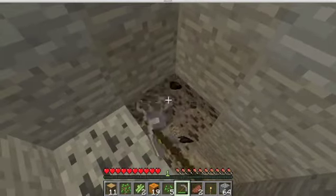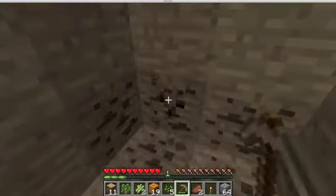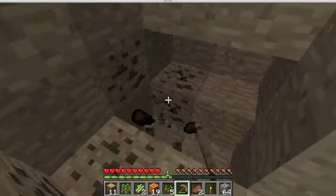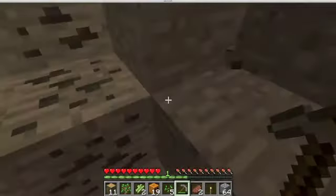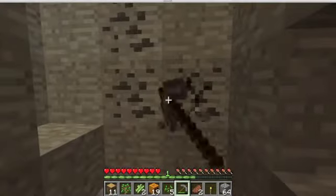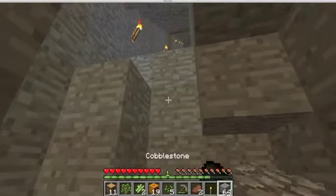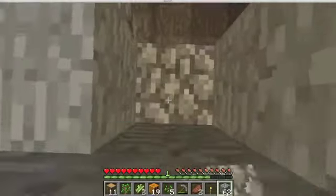One of the rules in Minecraft is never dig straight down. Never. Because you could either fall to your death, fall in lava, and a lot of other things that you probably don't want to do. I've made about a billion mistakes mining straight down, and I literally was so mad when I died. I think I just rage quit for a whole month.